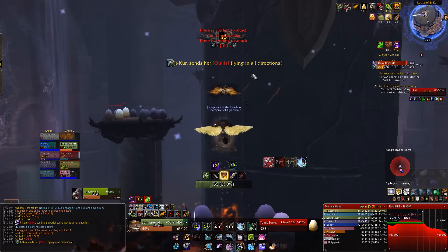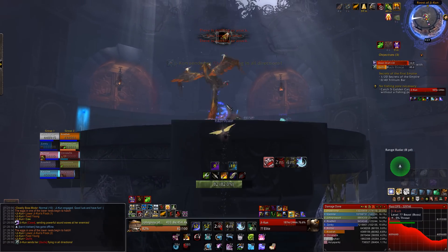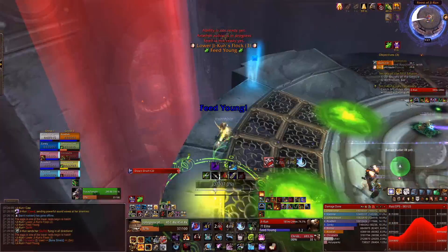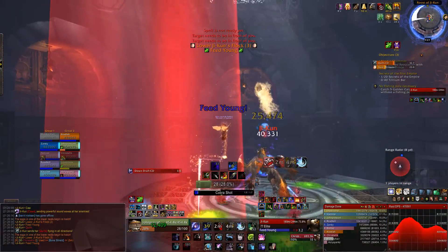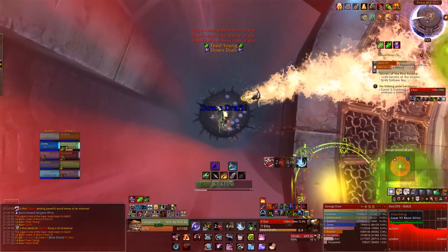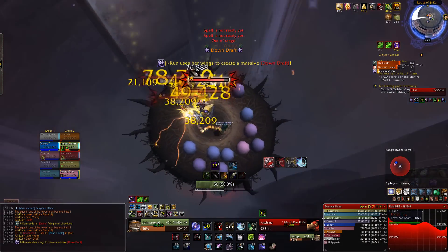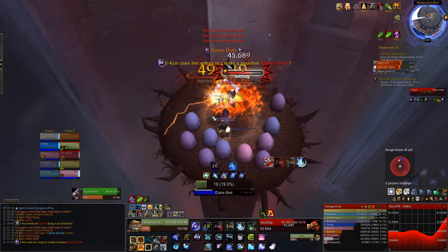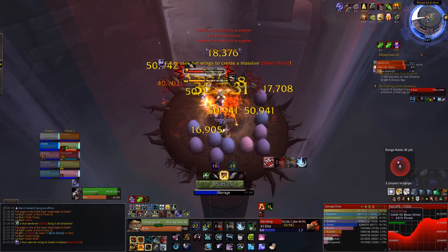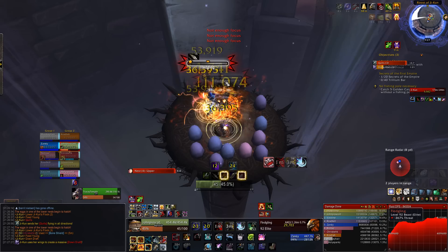This is the life cycle here — the fledglings do some damage if you're on the platform with them, but the main thing they do is lay eggs. They lay mature eggs, and these eventually hatch into something called juveniles. Juveniles are the very worst thing for you, because they go up onto the main platform and start casting on random players doing like 100k damage, and they just spam it. If you've got eight juveniles you're just going to die instantly because people are going to get globaled.